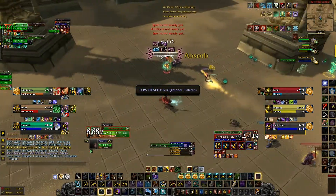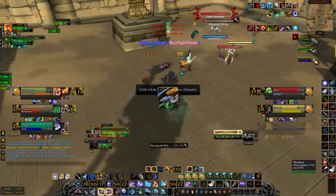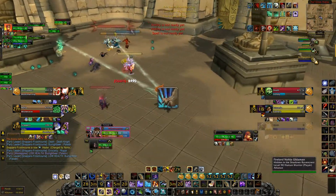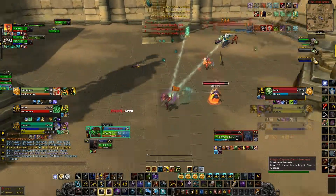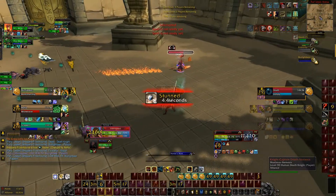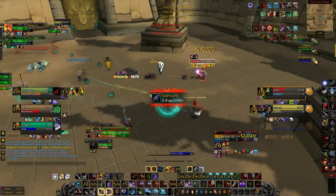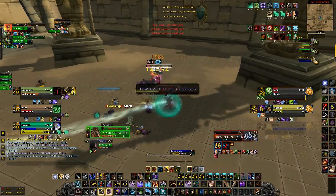We do take him down rather quickly when the bubble drops. I decided to do that instead of my standard two steady shots to get the steady focus buff, which increases my haste and focus regen, because I saw an opportunity to get that quick kill and I took it. That's what I'm talking about — knowing when to use your abilities when you're on the offensive and being able to capitalize on those opportunities.